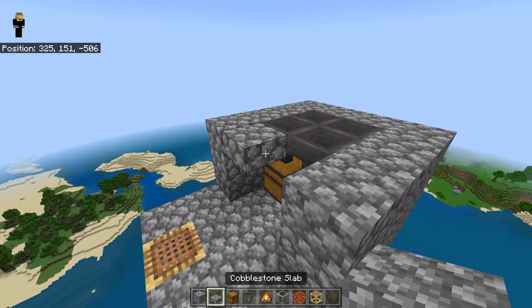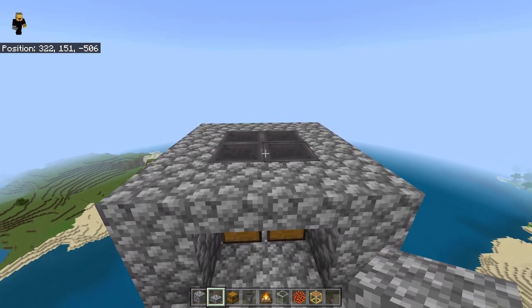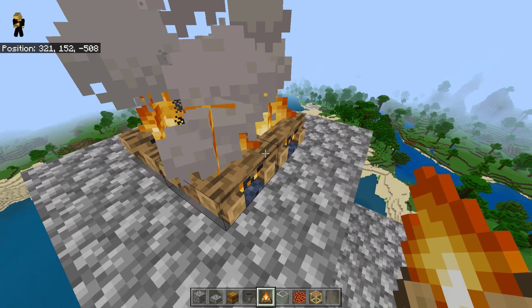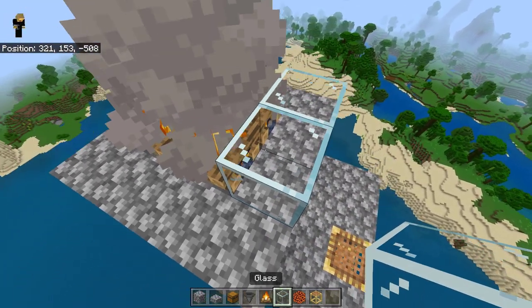Place two slabs right here, then place four campfires on top of the hoppers like this. Next, place a layer of solid blocks on top.